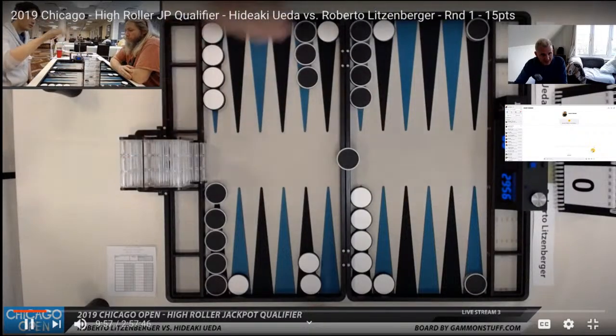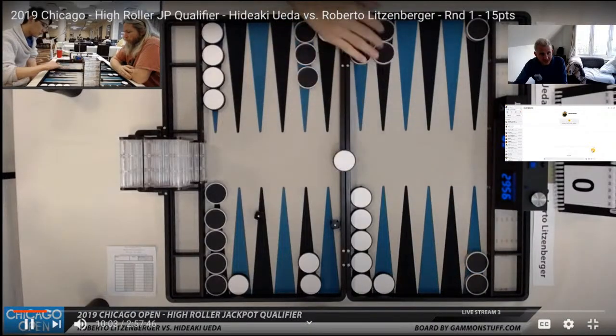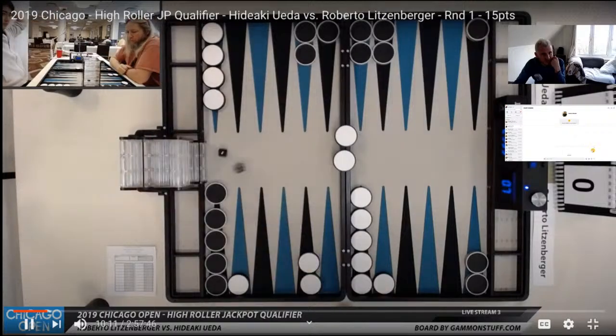Hideaki wants to roll a 5, but he doesn't — but he will make the 5 point and hit twice. This is an easy play. If you're playing backgammon and look at all possible moves, eliminating anything that's wrong and getting to your move by a process of elimination, that process would lead you here fairly simply. Nothing else does as much as making the 5 point and putting a second one on the bar.